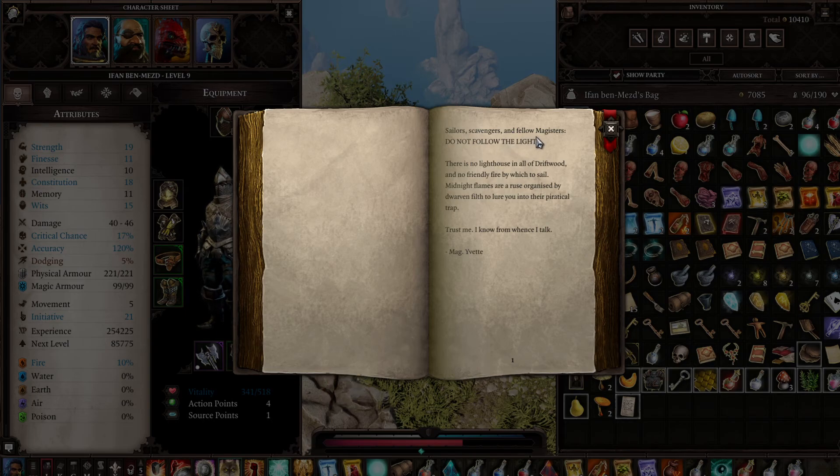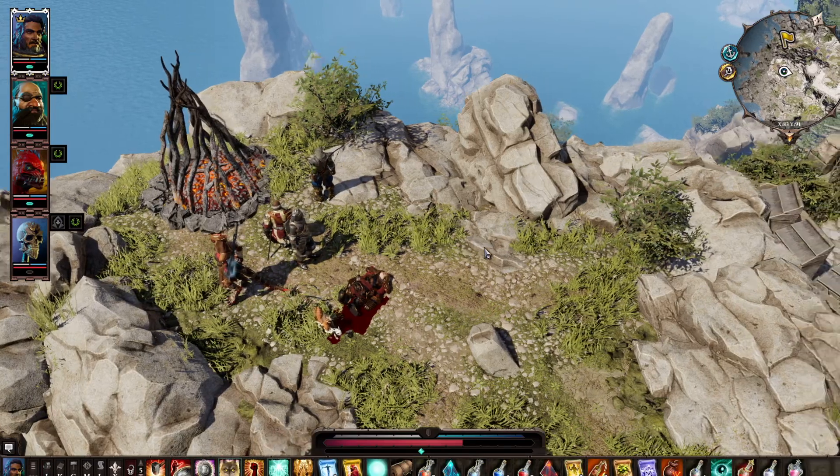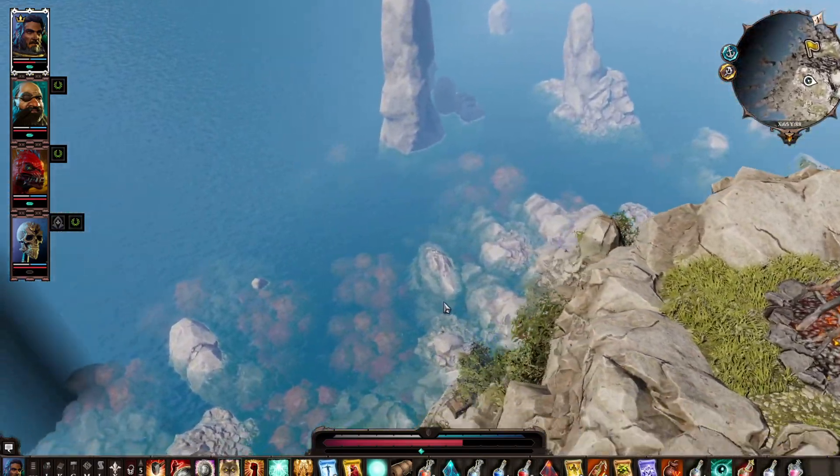Coercionary pamphlet — 'Sailor, scavengers and fellow magisters: do not follow the light. There's no lighthouse in all of the Riftwood, and no friendly fire by which to sail. Midnight flames are a ruse organized by dwarves to lure you into a theoretical trap. Trust me, I know from whence I talk.' — Register events. That's like a fake lighthouse.